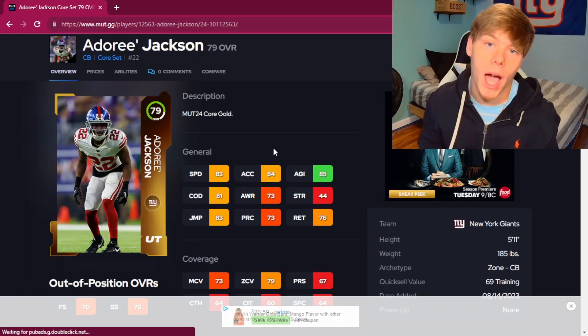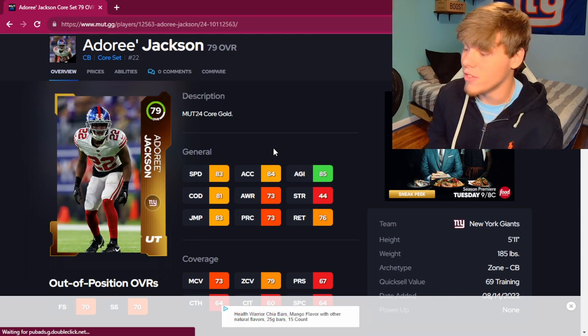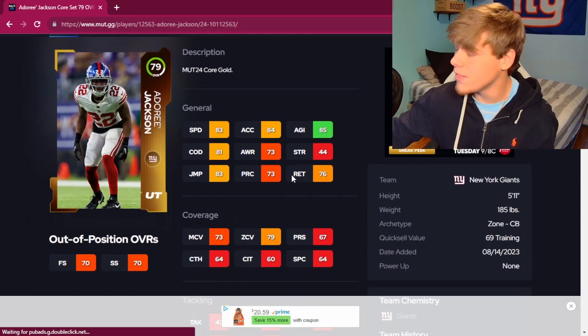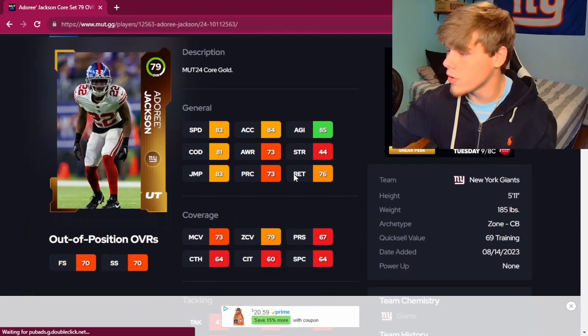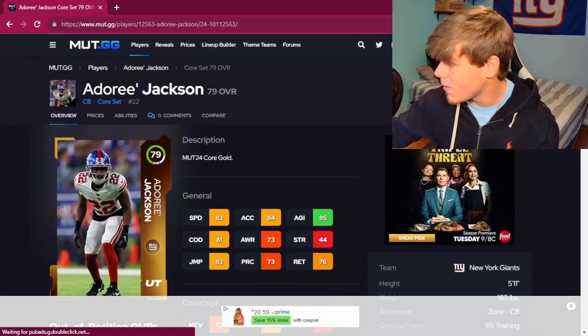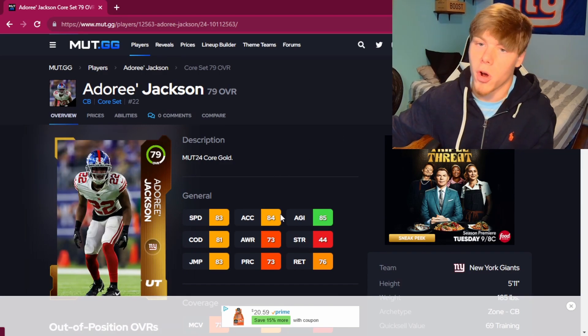But if you can't afford him, you've got to go with Adoree Jackson — 83 speed, 85 agility, 83 jump, almost hits 80 zone, 73 man, an inch shorter than Sneed. But still, for about 4,000 coins, an absolutely perfect pickup for almost any team.